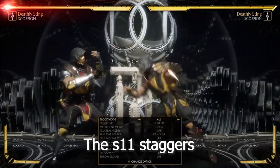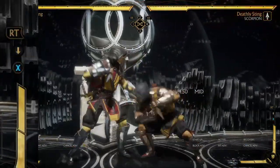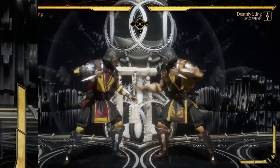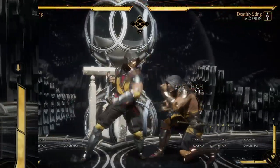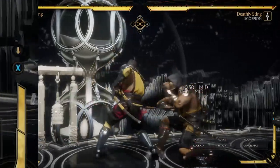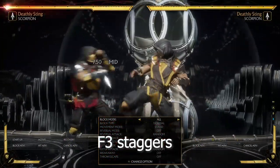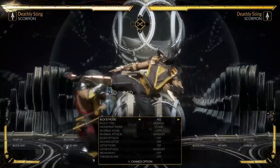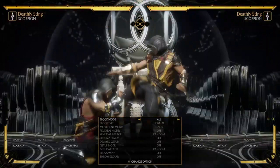To cover all options, you have to time your poke at the exact same time that his 1-1-2 touches. What will happen is that if he completes the string you'll stay in block stun, and if he staggers it you'll interrupt him. It's called a fuzzy mash. So if you have a character with a fast mid like Jackie or Jax, for example, you can just use your 9 for a mid. You might trade with this poke but that's fine.